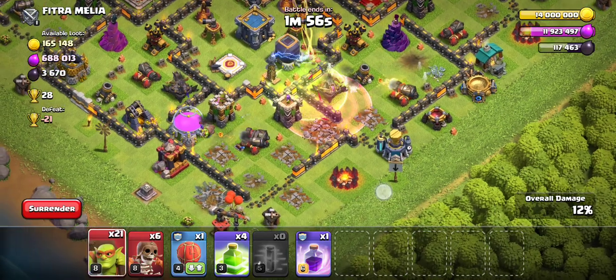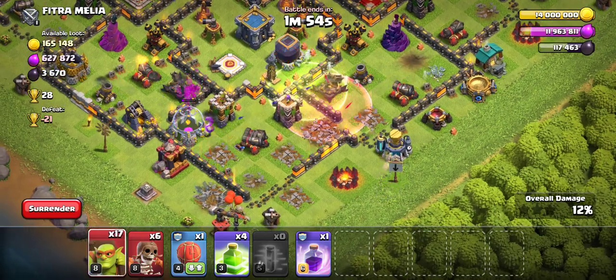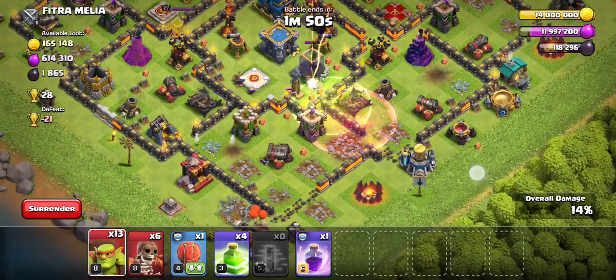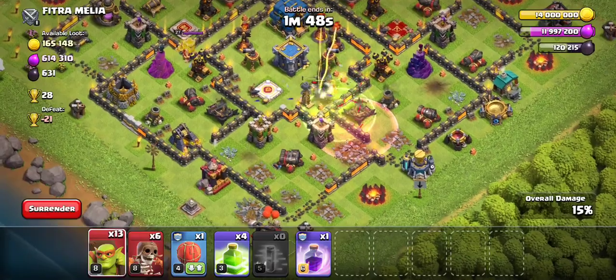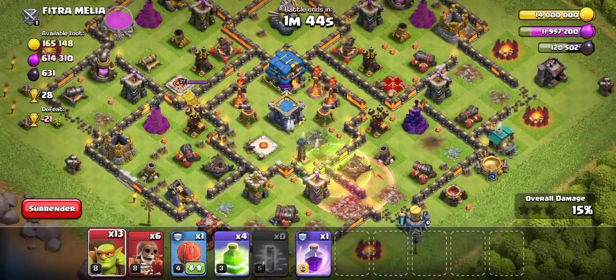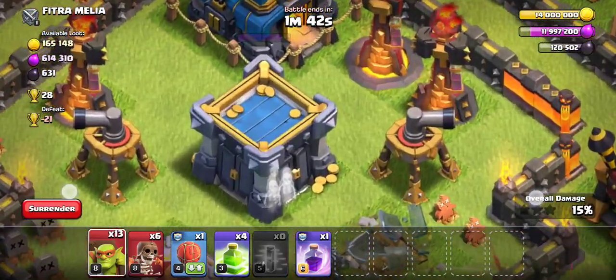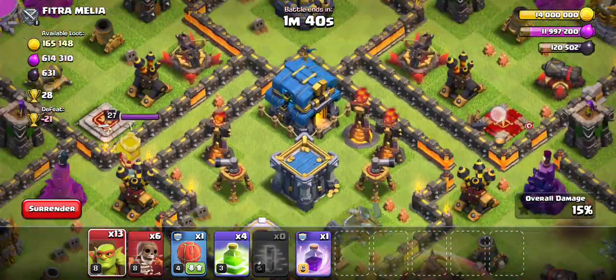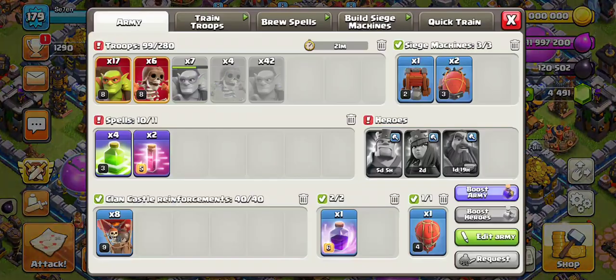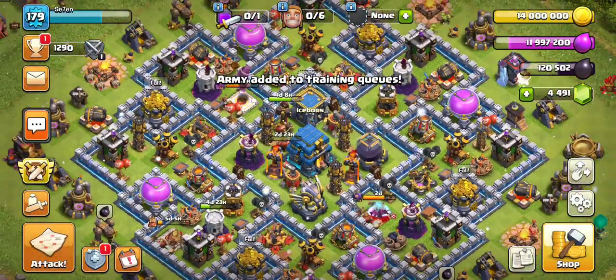Let's place a haste spell — I didn't want to because I only have one, but it's unavoidable. Should we go for the town hall? I don't think we can. We got a decent amount. There's 600 Dark Elixir in this thing and in the town hall combined — I'm not going for that. That is good loot. I really like that.